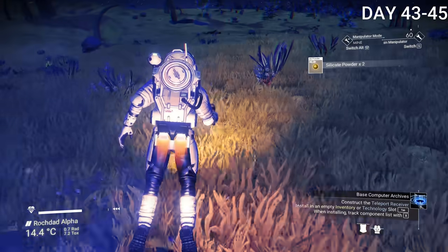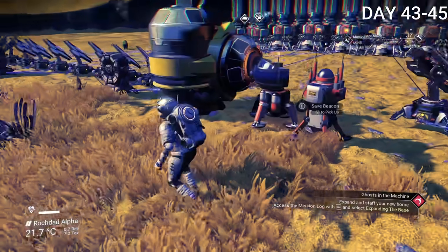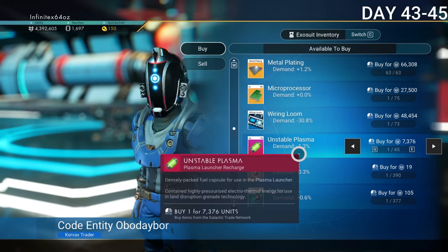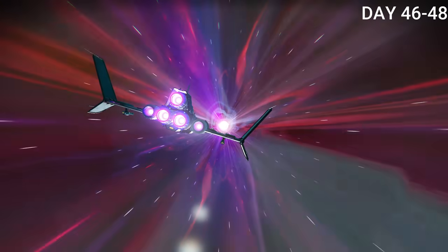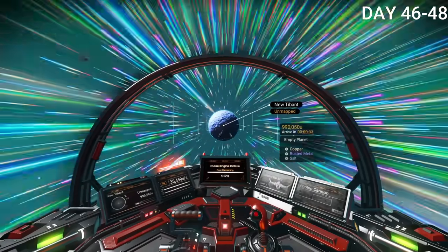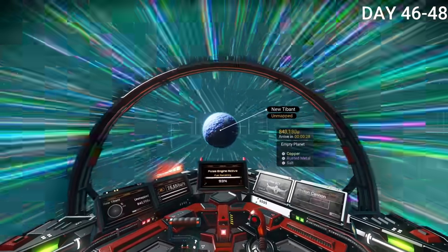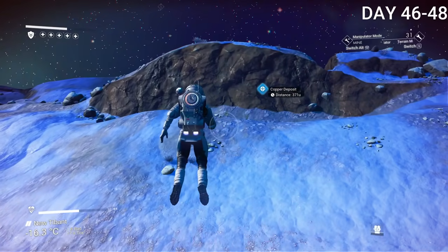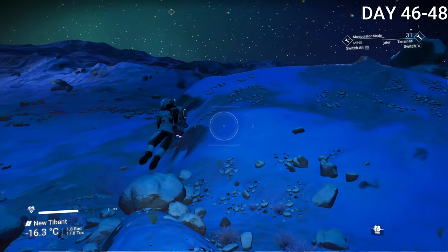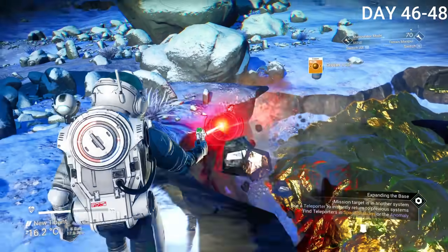I collected more technology modules, sodium, and oxygen, and with more gas extractors I needed more solar panels. I also got myself a large refiner to make ionized cobalt. I bought more metal plating and placed down even more gas extractors, then hyperdived to a different system. I discovered a planet called New Tibant — unmapped, meaning I was the first person to step foot on it. It's a zero-gravity planet, making it incredibly easy to traverse, with lots of copper, gold, and other materials. If you melee and jetpack at the right time, it's the best way to travel there.